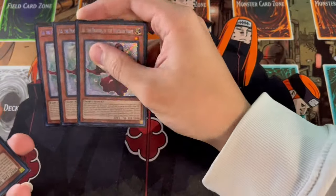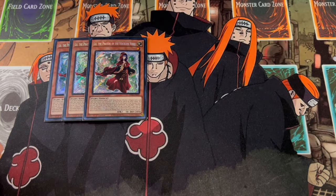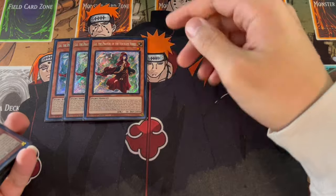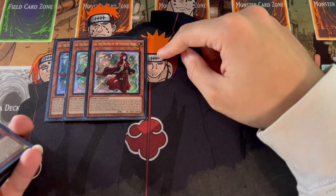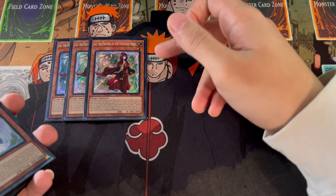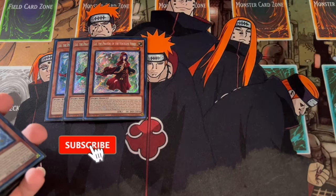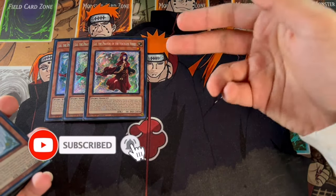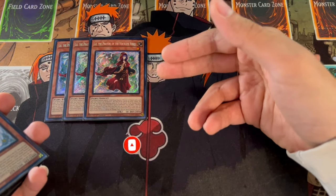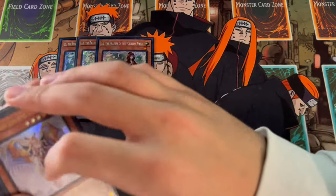So to start off the deck profile, we are playing 3 Lo, the Prayer of the Voiceless Voice. This is the best starter in your deck. It lets you ritual summon a monster using just itself, so it can count as the whole material. It being level 1 is absolutely insane because it gives you access to really powerful extra deck cards going first and going second. And when she is in the graveyard, she actually summons herself out when a ritual monster is summoned, which extends a lot of your plays.